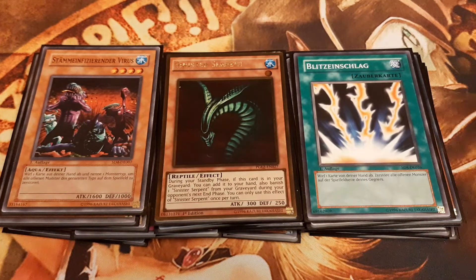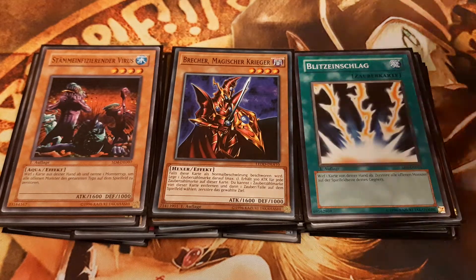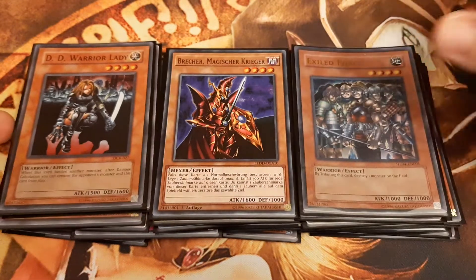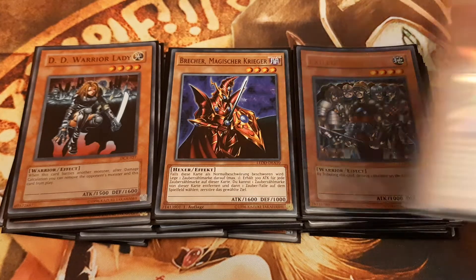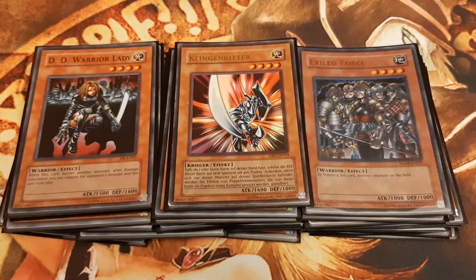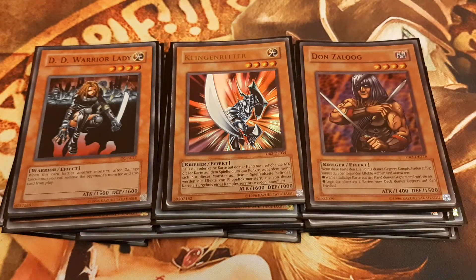Breaker the Magical Warrior deals with problematic backrow or floodgates. D.D. Warrior Lady and Exiled Force are there for monster spot removal. Blade Knight negates flip effects of monsters he destroys in battle, and Don Zaloog, who can be searched off of Mystic Tomato, once dealing battle damage, makes the opponent randomly discard a card.